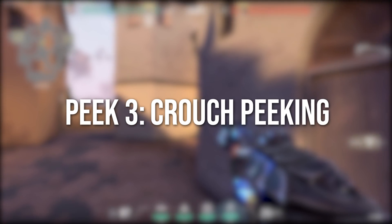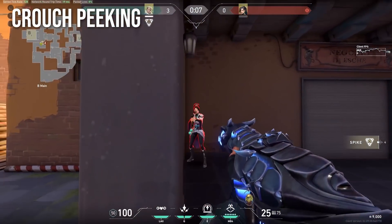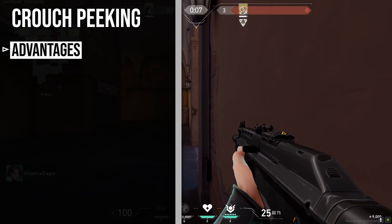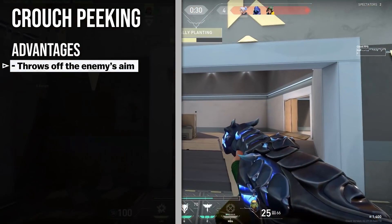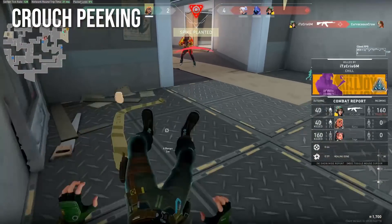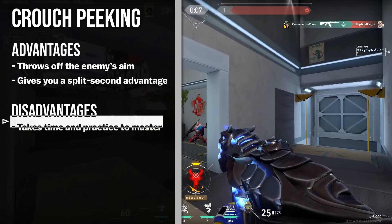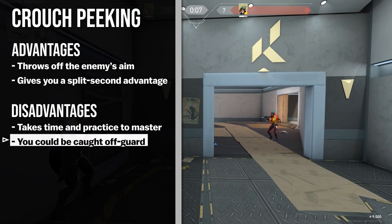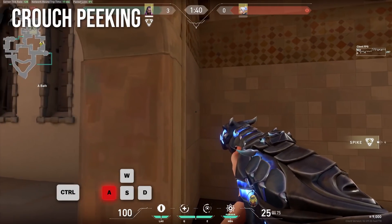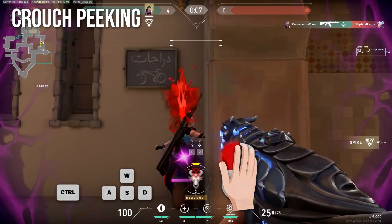Peek three: crouch peeking. Crouch peeking isn't very common in lower ranks, but if you want to level up your gameplay, it's important to learn eventually. Basically, crouch peeking is where you crouch behind cover and stand back up just before the enemy sees you. This split-second change from crouching to standing throws the enemy off, utilizing principle one, and gives you a temporary advantage. The downside is that this is a little tricky to get right, so practice is key. You can also be caught off guard if you stand up at the wrong time, so crouch peeking is most useful when you're confident on the whereabouts of the enemy. To crouch peek properly, crouch behind a wall and swing out on the enemy, but just before you cross the point of contact with them, stand up and get your kill.